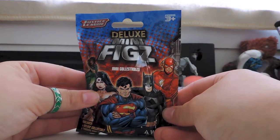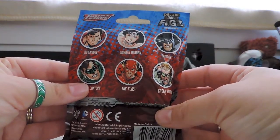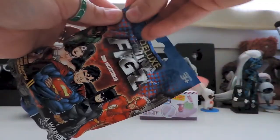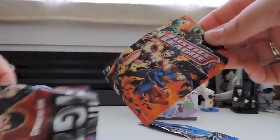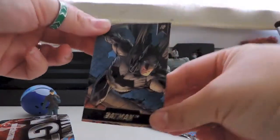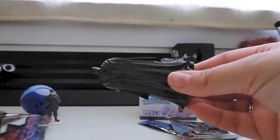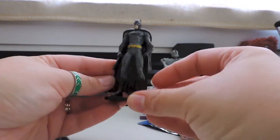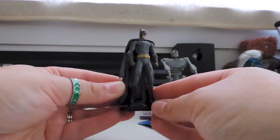Now to the deluxe minifigs blind bag — Justice League. Six to collect, three to go. Let's see what we get. I like the cards, they're cool to collect as well. Oh, Batman! That's pretty cool because I know Glen really likes this one as well. They are very much identical to the separate ones you could get — the caped crusader. Very awesome, very long legs.